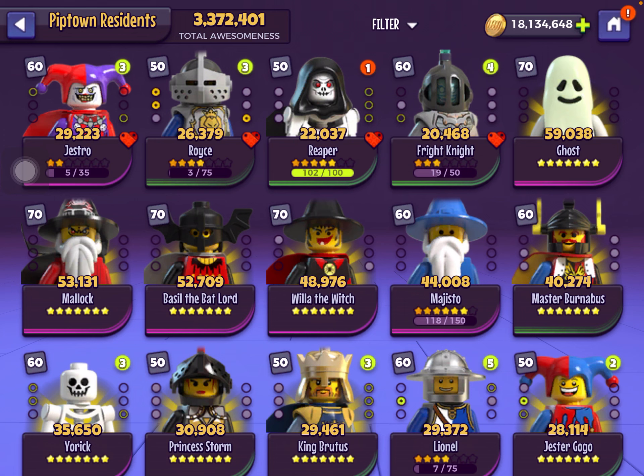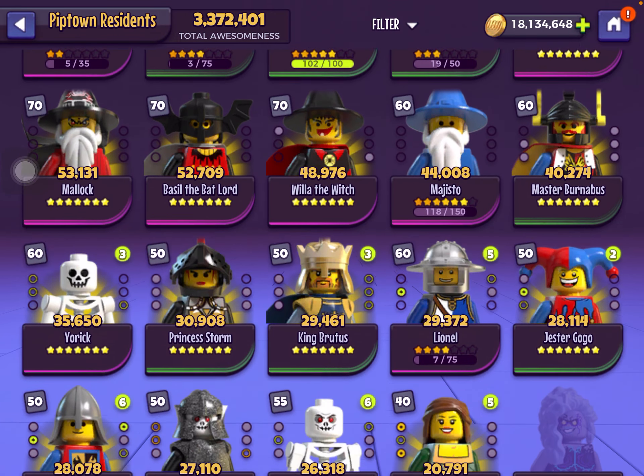I highly recommend not going for Yorick, because there are better things to focus on in the Arena store. And Magisto can only be gotten to seven stars if you get a maxed collectible team early on. I highly suggest not spending too much money on this game because it has a lot of bugs, so yeah, just don't spend too much.